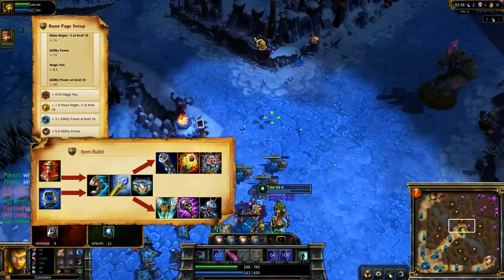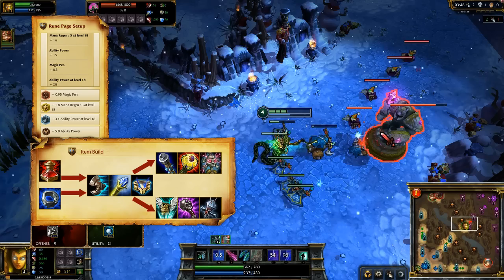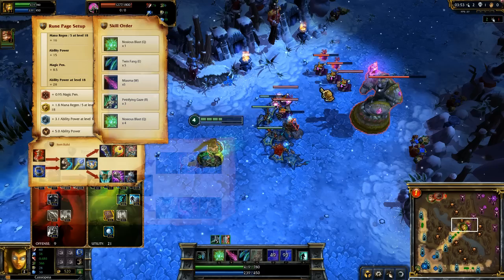I open up with a Doran's Ring and a Health Potion, graduating to Sorcerer's Shoes and Rylai's Crystal Scepter as soon as possible, and any general ability power items from there. I prefer Zhonya's Ring, Void Staff, Archangel's Staff, and Deathfire Grasp, but you might decide you need more durability through Guardian Angel, Abyssal Scepter, or Banshee's Veil.